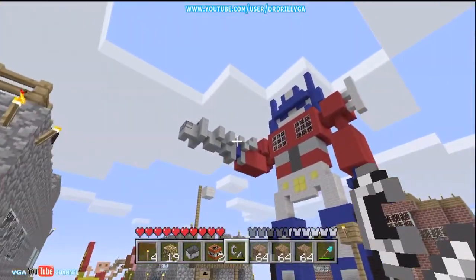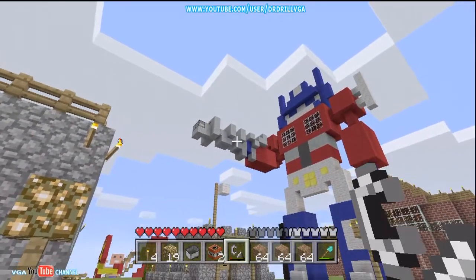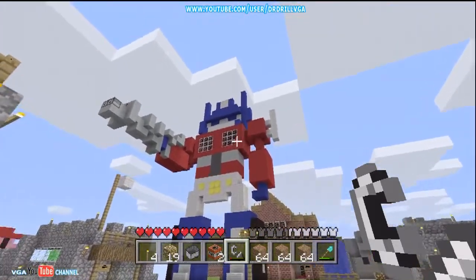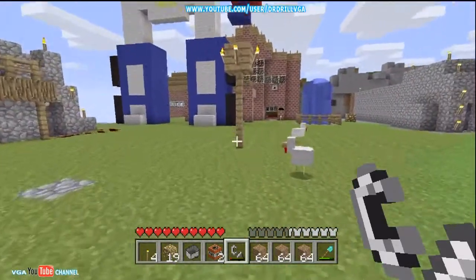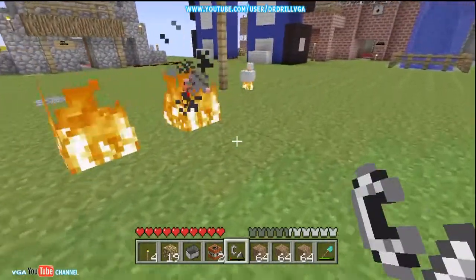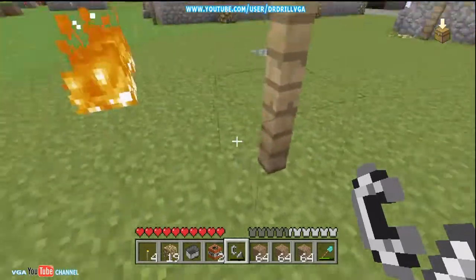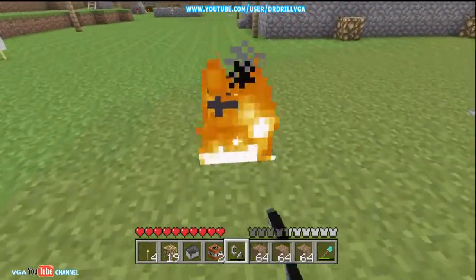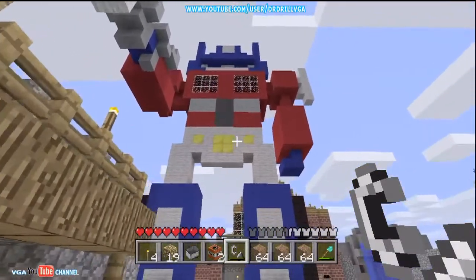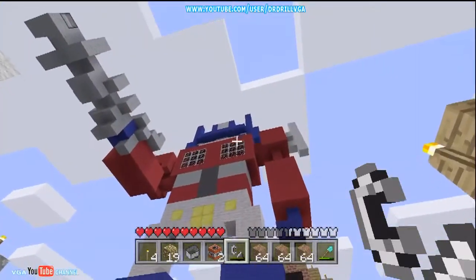I did build the gun on there — the gun's pretty crap — but he does fire out stuff. So yeah, there is our Optimus Prime. Looking pretty cool. Set a duck on fire. So that was pretty much the point of this episode, just to show you Optimus Prime.